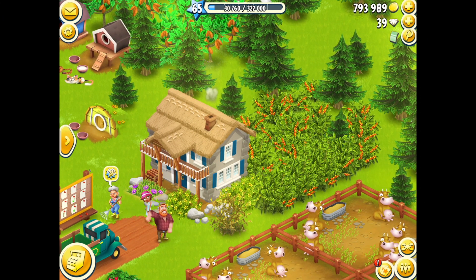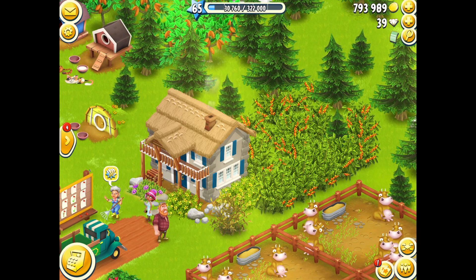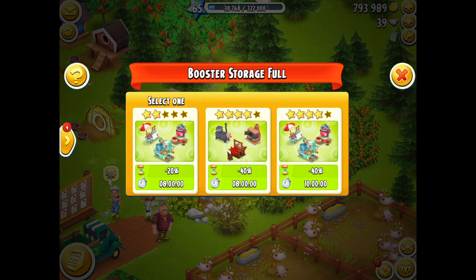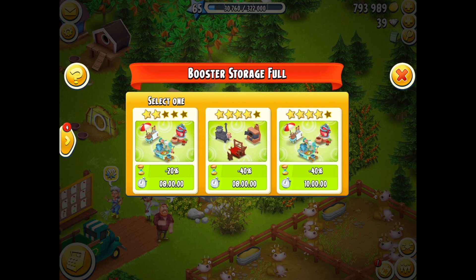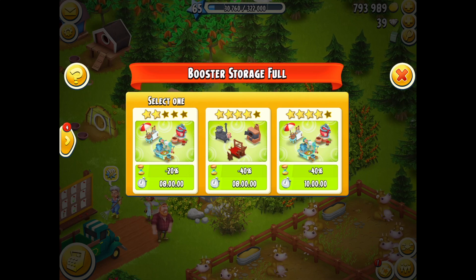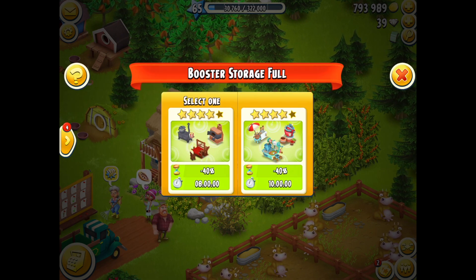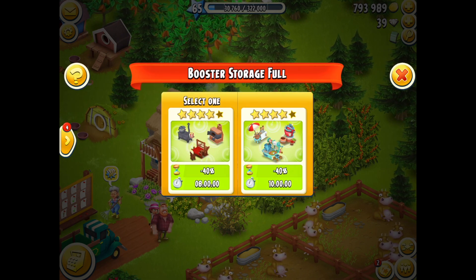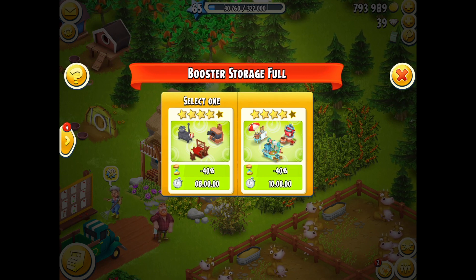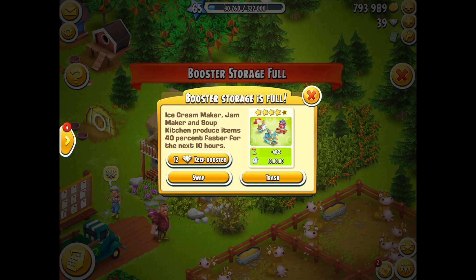Now this is the farm where I've got three boosters given to me and they are overloading my storage, so I need to decide what to do. My storage is full — I can pay to keep them, trash them, or swap them. I've got the left and right hand one there exactly the same, so I'm going to trash the left hand one. They are very good boosters — they allow me to speed up my machines by 40% for the next 8 or 10 hours. But if I keep them it's 12 diamonds, so I don't really want to spend my diamonds on that.